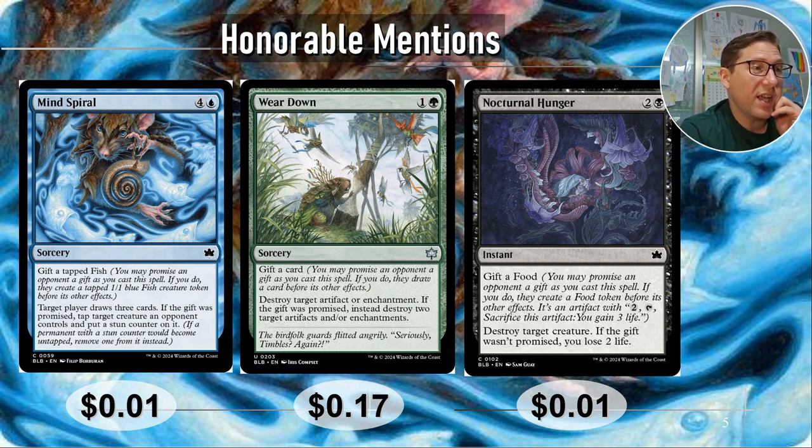Nocturnal Hunger — two and a black. You can gift a food. Destroy target creature. If the gift wasn't promised, you lose two life. So it's a removal spell for a creature where you can throw someone some food, and if you don't want to do that, just pay two life.